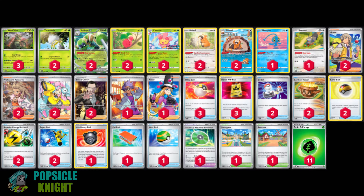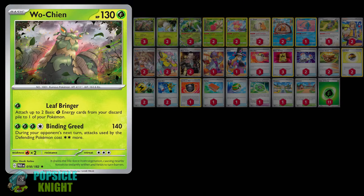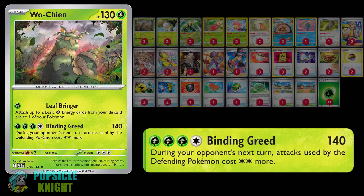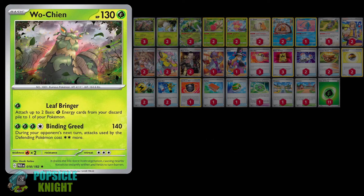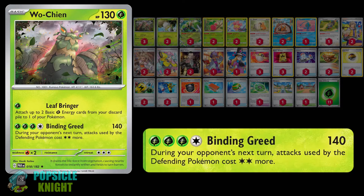In today's video, I'll be showcasing Wo-Chien from the Paradox Rift expansion set. Wo-Chien is an interesting card thanks to its attack, Binding Greed. For three Grass and one Colorless energy, it deals 140 damage, and during your opponent's next turn, the attacks used by the defending Pokemon will cost two more Colorless energies. Any Pokemon weak to Grass can take as much as 280 damage. The downside is it only affects the defending Pokemon, so if your opponent switches it out, the effects are nullified. This attack is also quite expensive to power up.